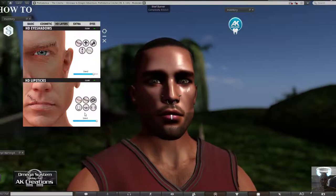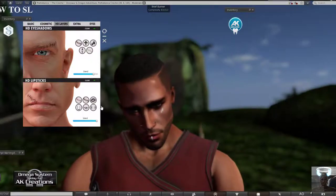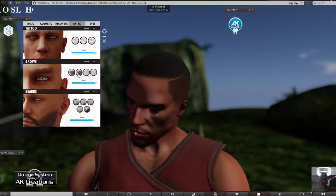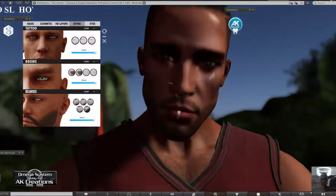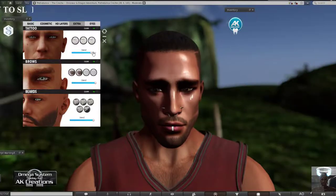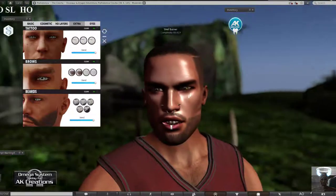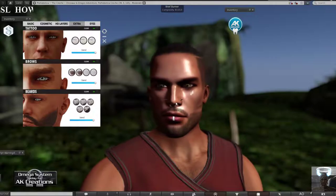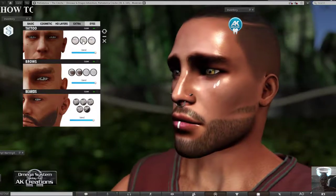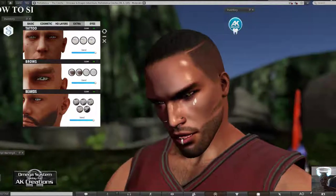You have HD lipsticks too - as men we typically skip lipstick, but you could apply a stitched version on the lips, or a kiss effect if you have matching tattoos. Moving to the extra section, you have tattoos - for example freckles. I've played with the freckles and you can see some on my nose, but there isn't much visible change in the current settings.